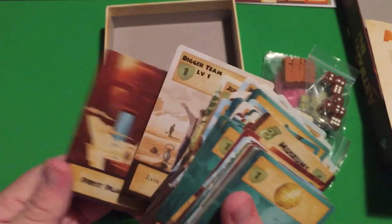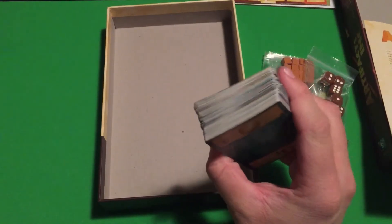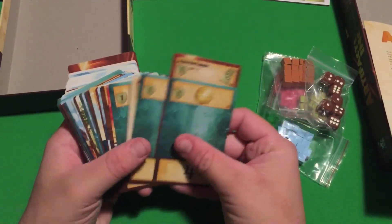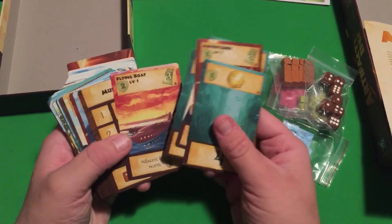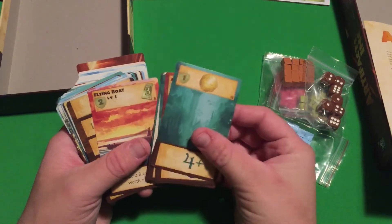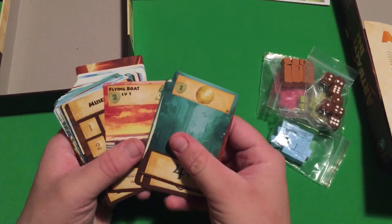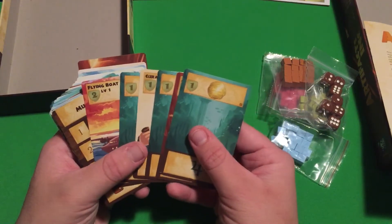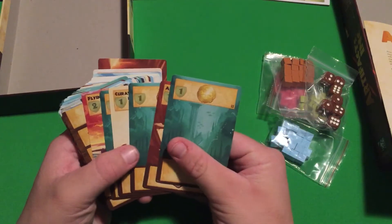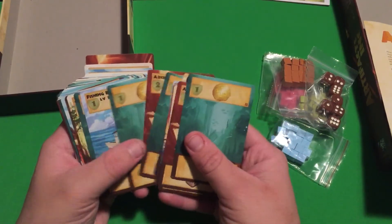That looks like all the cards — quite a few of them. I don't know too much about this game; I've never played it. I actually got it from the library once and looked at it but didn't know much about it. This was back when I first played Above and Below — I didn't even realize it was made by Red Raven Games at the time. I didn't really know much about Red Raven Games or Ryan Lockett back then.